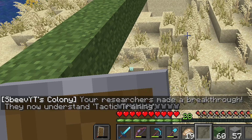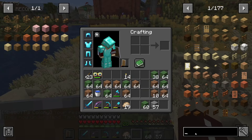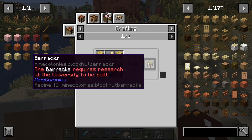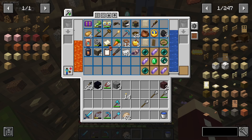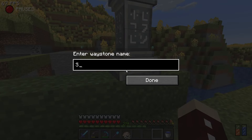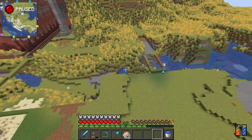No way — my researcher made a breakthrough and now understands tactic training. That's so cool, I can make a barracks tower now. Not that I'm going to, but I could. I've been finding these waystones extremely useful for adding fast travel points everywhere. I'm just going to add one right here to the sawmill so I can go back and forth to my house really quickly.